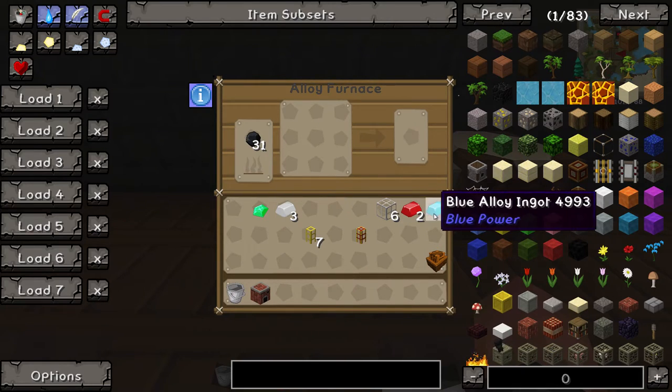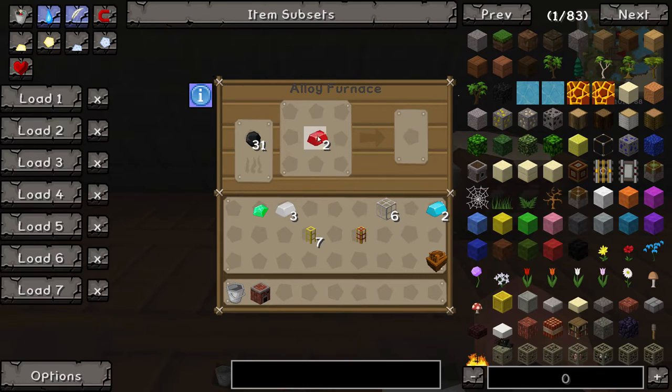So now that we've got both blue and red alloy, we're going to put them in together and this will give us purple alloy. You just need to wait for it until it's done. And there we have it — two purple alloy ingots.